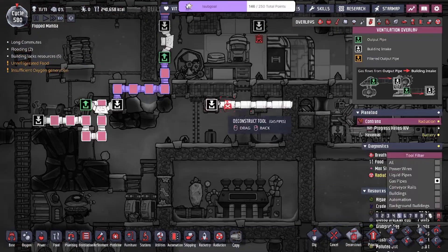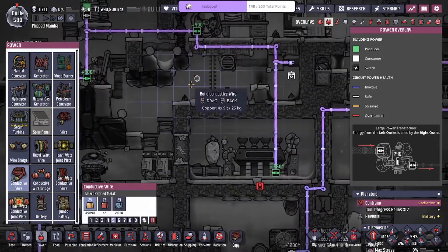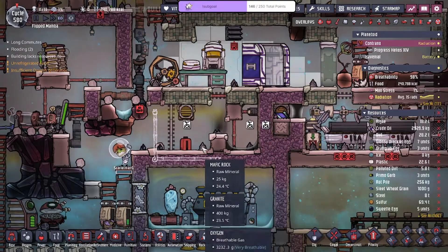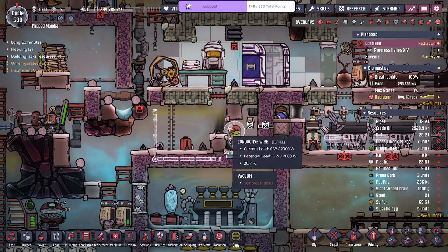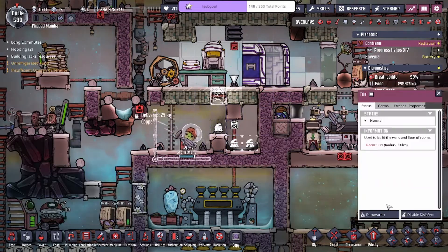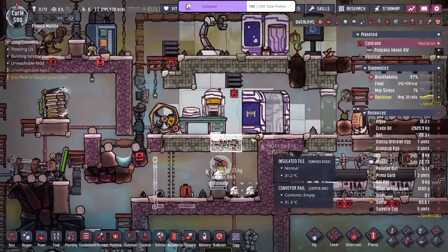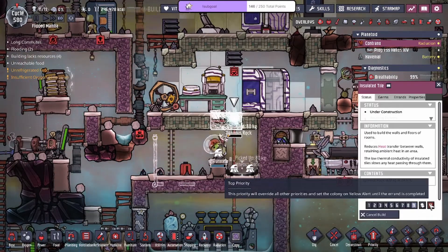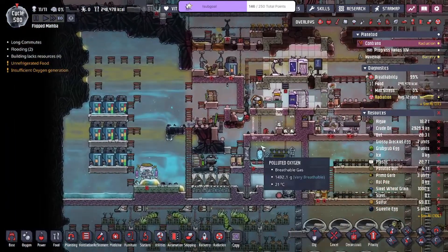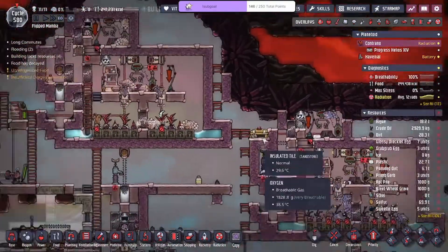We're not going to need this anymore — deconstruct that, same thing with the power. Reroute the power so it's a little bit different, going down like that instead. The pipeline is removed, plastic as well, and then we'll do the setup for a freezer. The vacuum here shouldn't matter as much, we'll just mop up the oil. This needs to be solid tiles now. We're gonna need to do a freezer setup — didn't want to do it but it's going to be necessary given how the food keeps rotting.